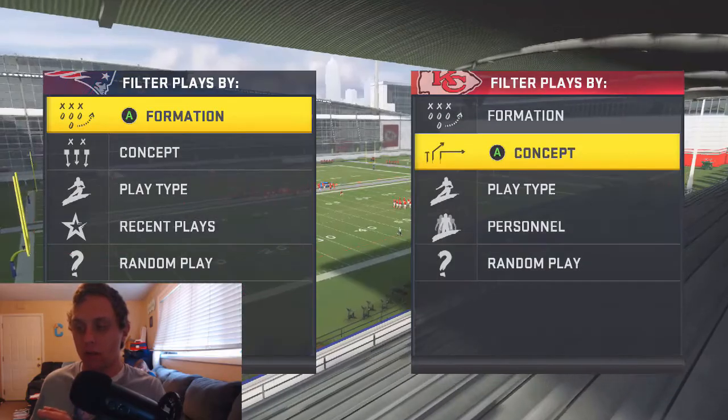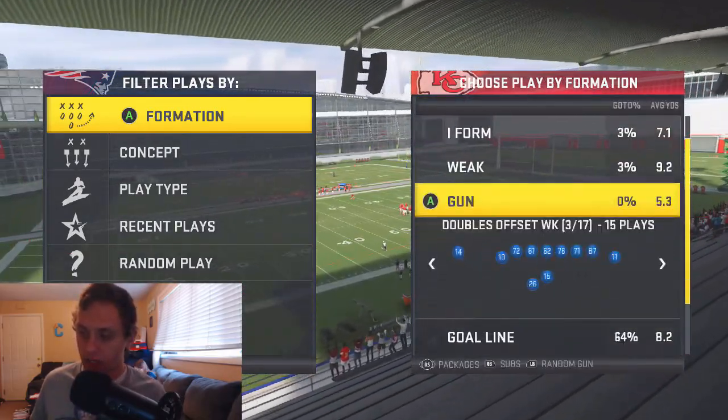What is up YouTube, today we're going to be going over a money play again, found in the Chicago Bears offensive playbook. This is available in the live playbook and in their regular playbook. We're going to be going into the formation Doubles Flex Week.